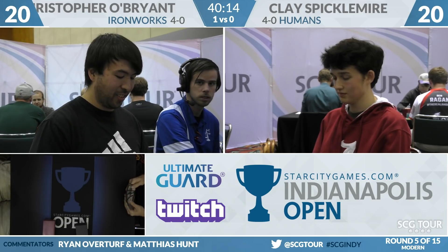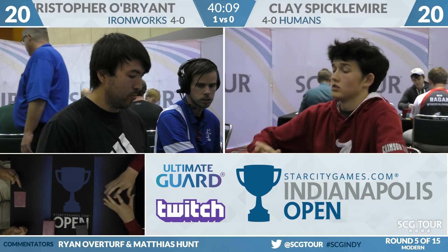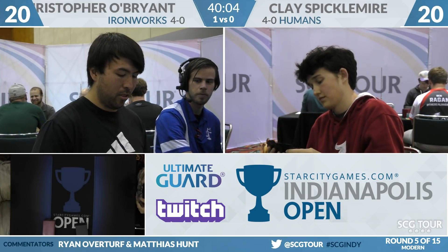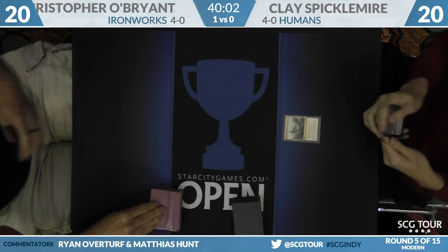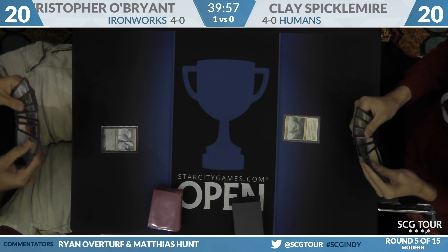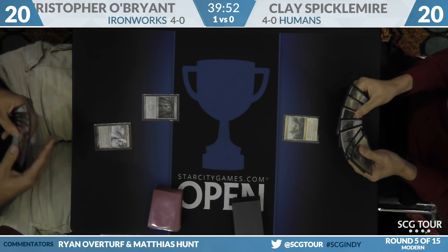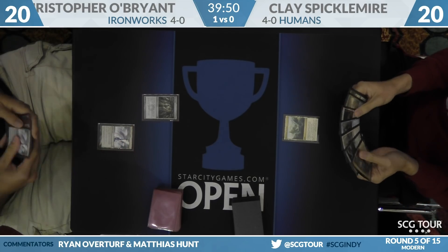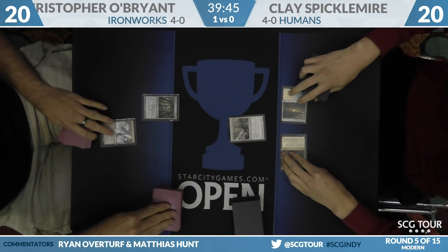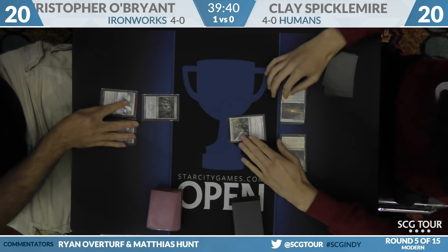Seven cards each for game number two. We'll see if Clay is able to present a faster clock — you can't just set up Meddling Mage and call it good; you have to attack for a lot of damage very quickly. That missed land drop where he curved in but couldn't make Mantis Rider really set Clay back. And again from O'Brien, we see Mox Opal in the opener with Darksteel Citadel — should make that turn-three Ironworks if available.